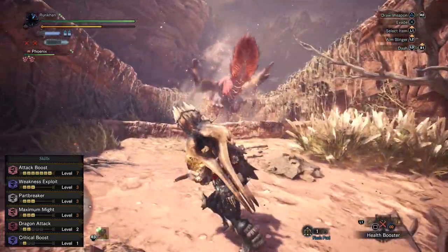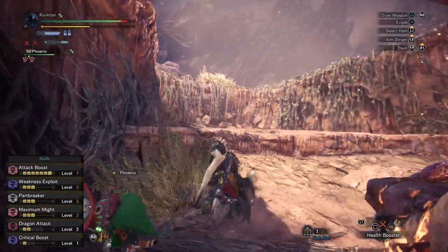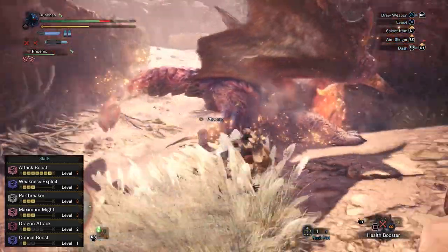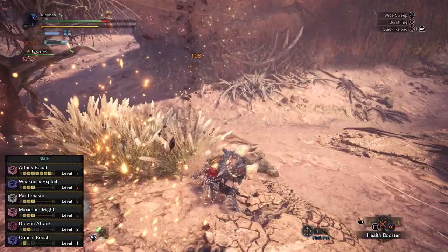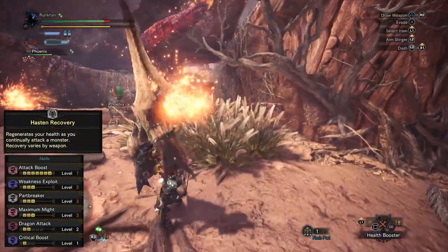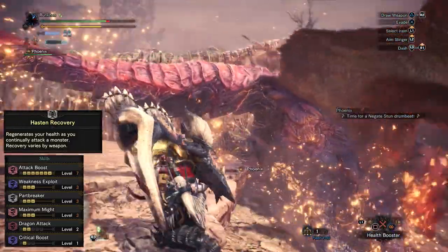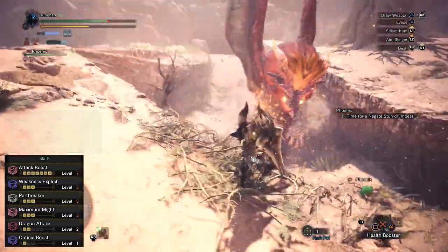With the finished build, we have full Attack Boost, Level 3 Weakness Exploit, Level 3 Part Breaker, Level 3 Maximum Might, Level 2 Dragon Attack (optional), and Critical Boost Level 1 (also optional). We also have Haste and Recovery from the set bonus — I don't rely on it much, it just happened naturally from the armor pieces I wanted to use, but it's a nice bonus.